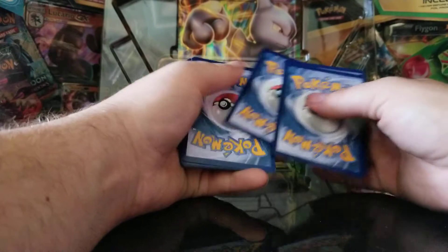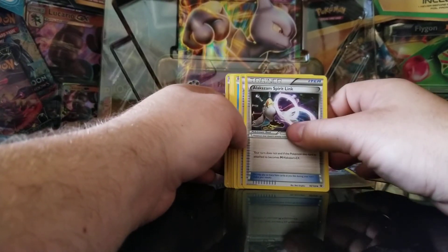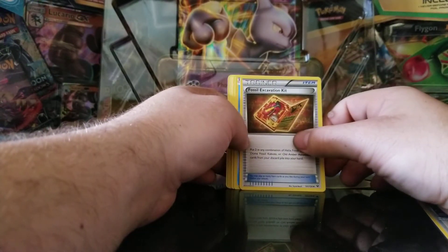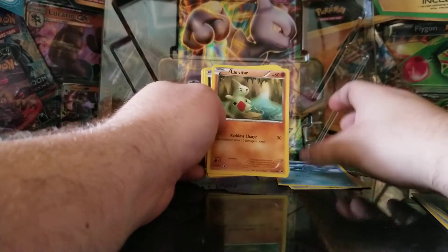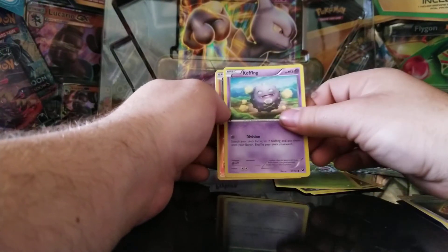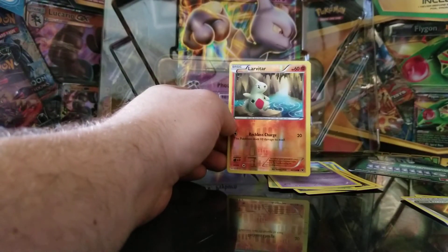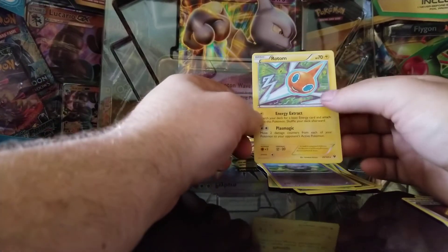Opening the pack. We have the online code card. One, two, three — we have Wormadam, a trainer card Alakazam Spirit Link, Fossil, Evocation Kit, a Seal, Larvitar, Volbeat, a Burmy, a Koffing, and a reverse holo Larvitar — that's what I'm talking about! I like that card, that's a nice card. And then for our rare we got a Rotom — nice card.